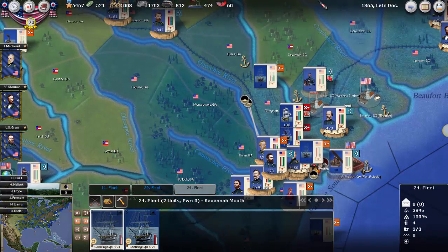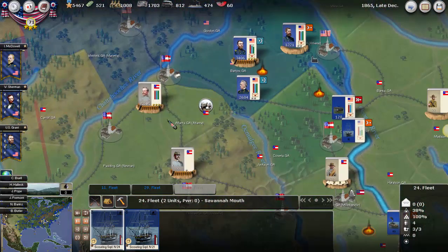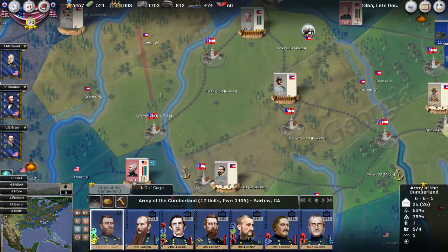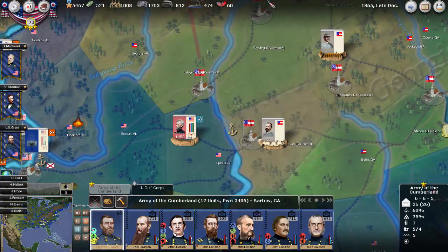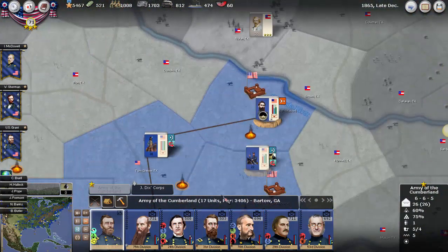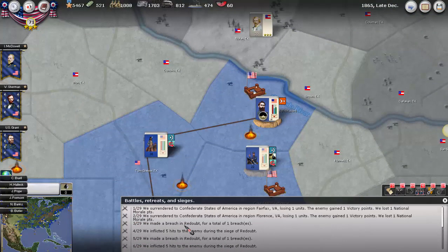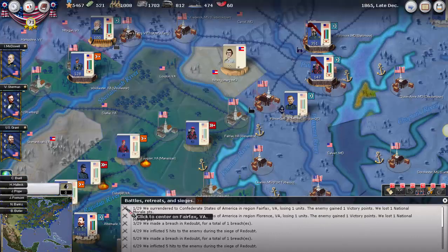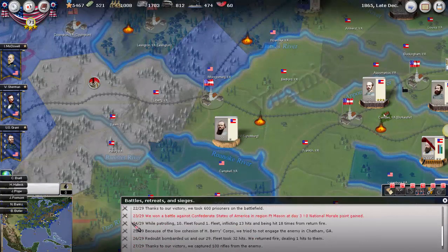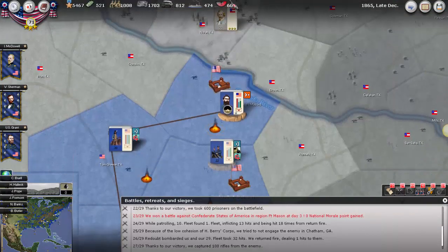I assume the force is still there, though I can't really see them. Polk has actually retreated and left us, so that just leaves the force kind of over here in Atlanta. We did win out in Texas — he was at Fort Mason. Here's what happened at Fort Mason: Van Dorn was actually defeated. I wasn't surprised he was defeated; I suspected he would try to escape, but that didn't seem to be the case.